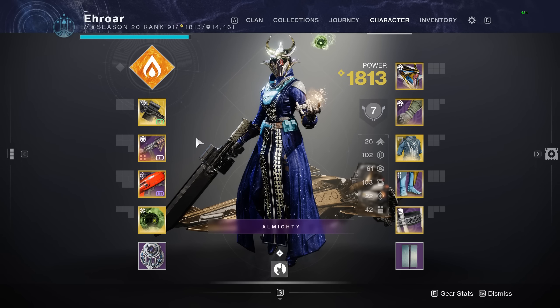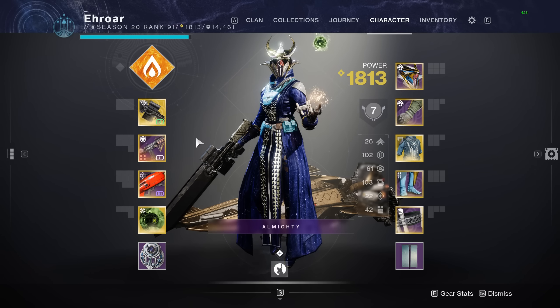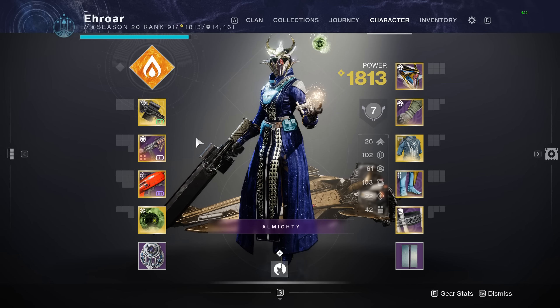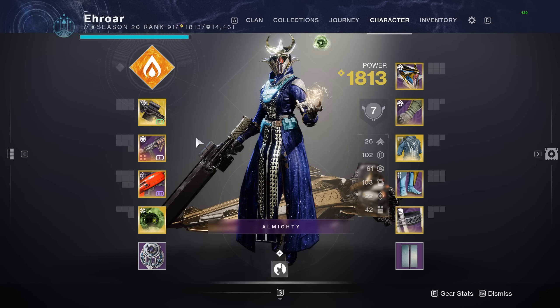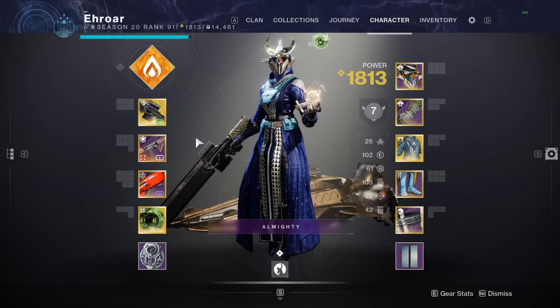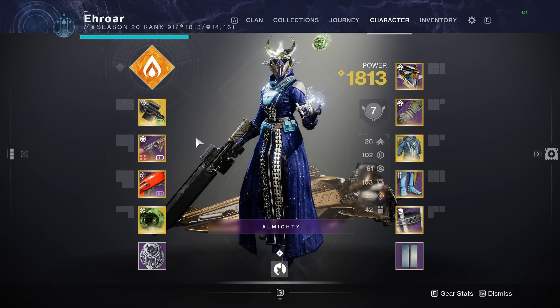What's up guys, today we're going over what is Lightfall's DPS meta. The point of this video is to find out what will be the best DPS weapons for the raid this Friday, the Root of Nightmares. Since the DPS meta hasn't changed too much since last season, I'm only going to be testing things I know have a legit chance to be among the best. I'm not going to be testing random stuff in this video.